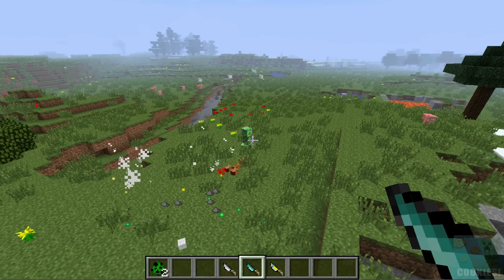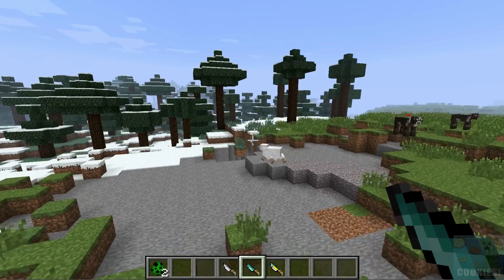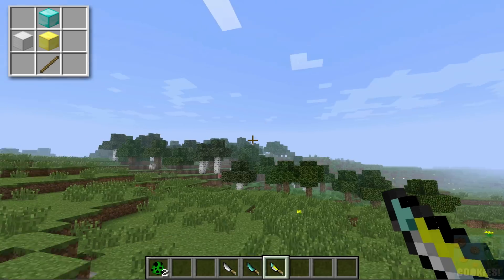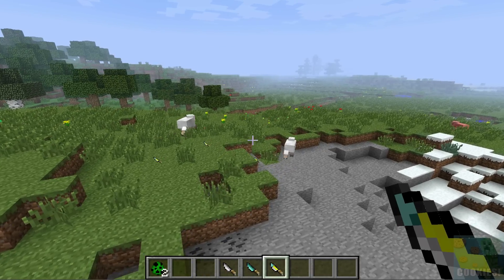It would be kind of interesting to take these to the End and fight the Ender Dragon — that would be kind of cool. And then we have our infinity knife, which is crafted up in the corner. This one shoots exactly the same as the others.